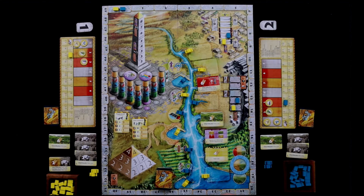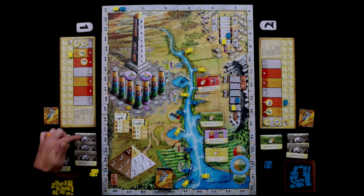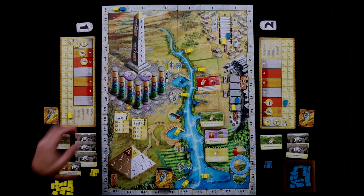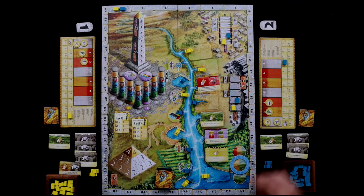Now that all those placements have been done, we're going to enter into the quarry phase. We're going to increase our stone based on our numbers here. I've got six, seven, eight — so I'm going to go two plus eight, that's ten. Plus this one I almost missed — that's actually 11 stone. She has six stone, so she's going to go from three up to nine.